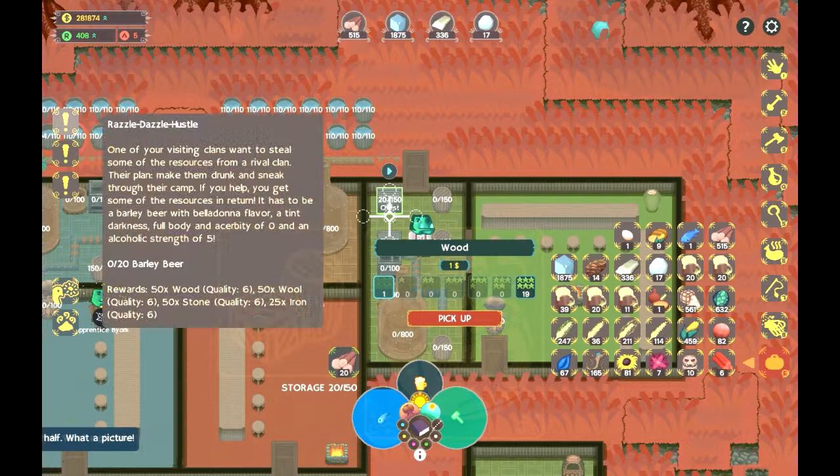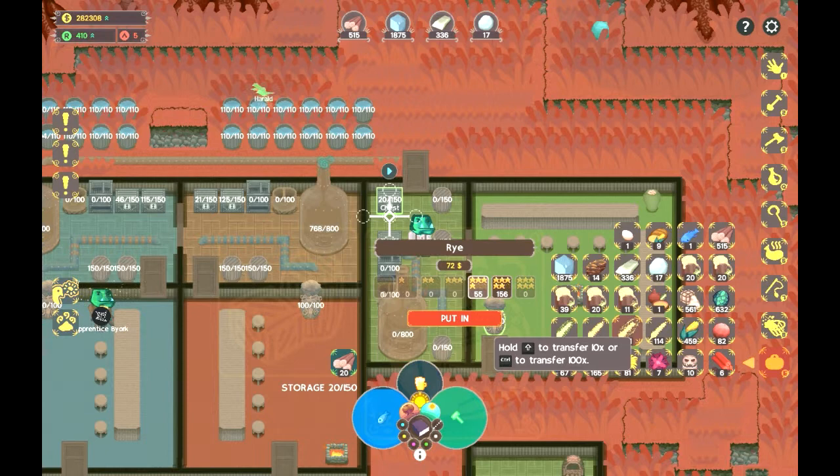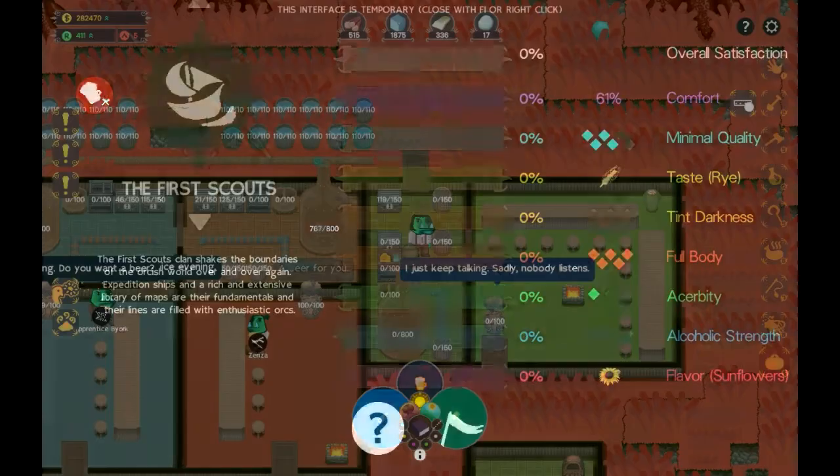I'm just giving up on this quest. I've made so much beer and none of it matches. And there's the lag — typical, predictable lag. So let's say this was a rye type, which means we're gonna need to plant a lot more rye to keep up the supplies over winter, because winter is occurring in like three or four days. Hooray for winter! And we need really good quality, so let's just dump in a hundred of five-star rye.